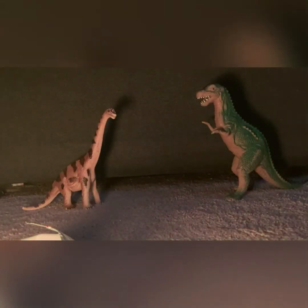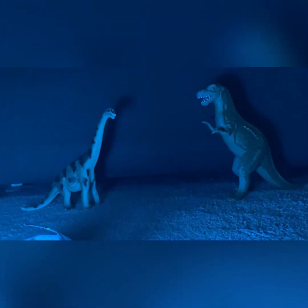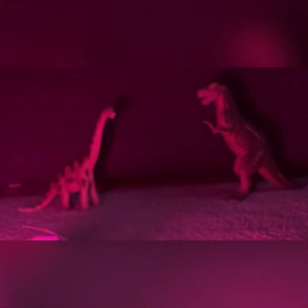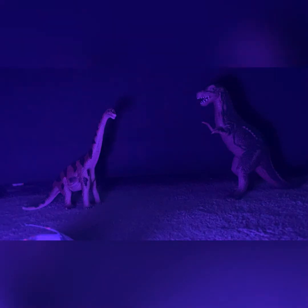So the first sticker is this — it is a Parasaurolophus comparison, I think. It is 15A and 15B. The second sticker is this — that is our Parasaurolophus head. It is number 116. The next sticker is number 36.